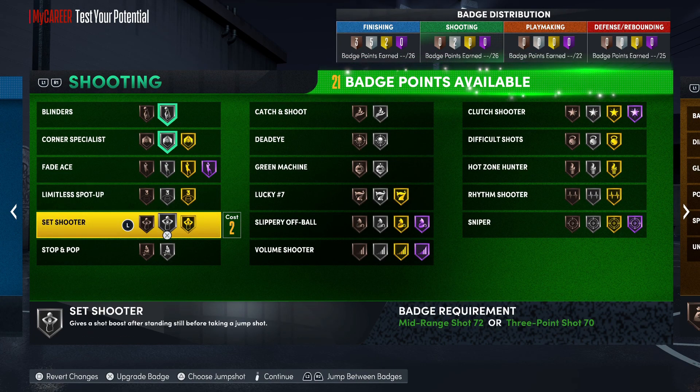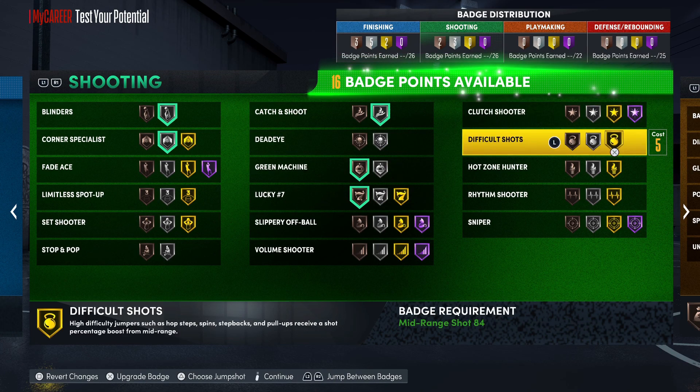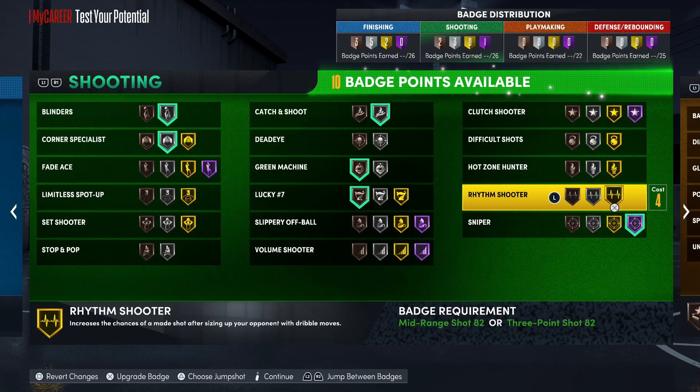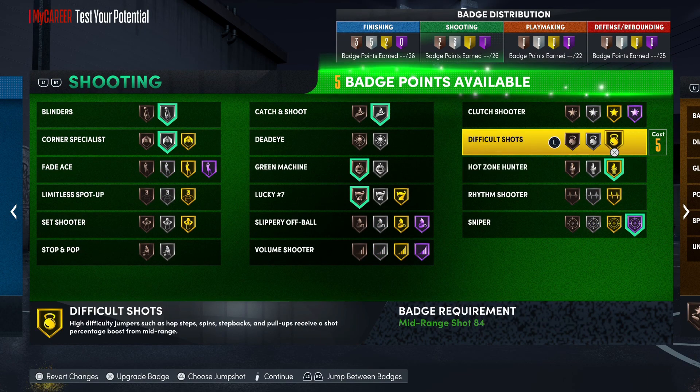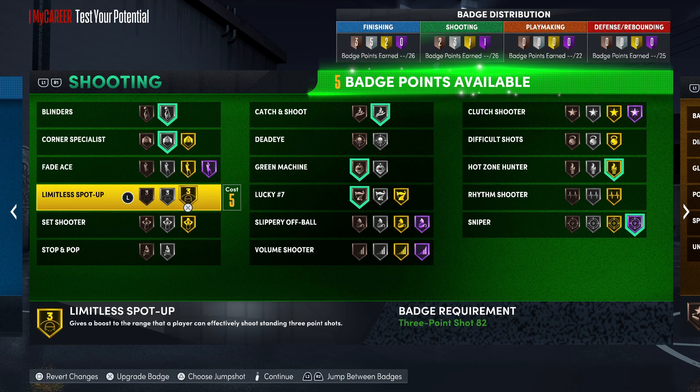For shooting badges: corner specialist, blinders - you can throw everything you want to throw on. You got enough badge points to put on gold spot-up too.